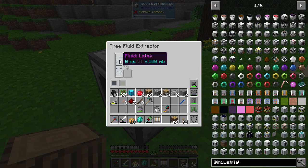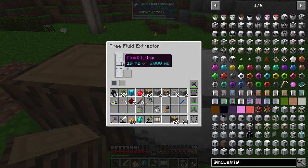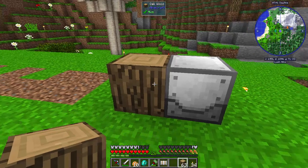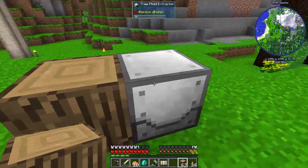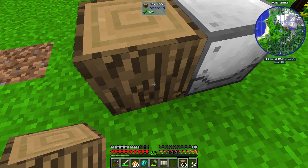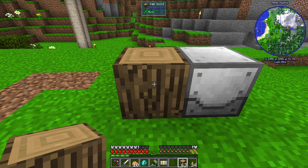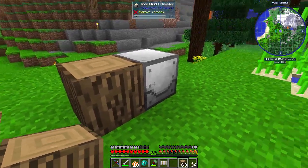If we put the tree fluid extractor down there, slowly but surely it will be filling up with latex. You don't need any RF or power to run it — this is automatic. The only thing is, at some point, this log is going to be completely drained of latex and destroyed. So you have to basically keep placing a block there. There are a few different ways of going about that. For now, we don't need that much plastic so we can survive using this one log.